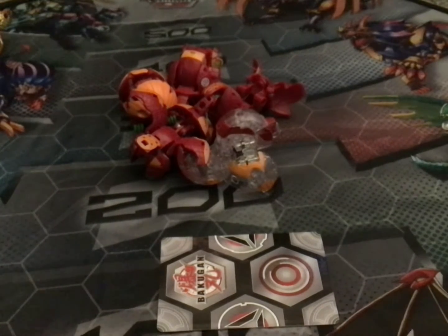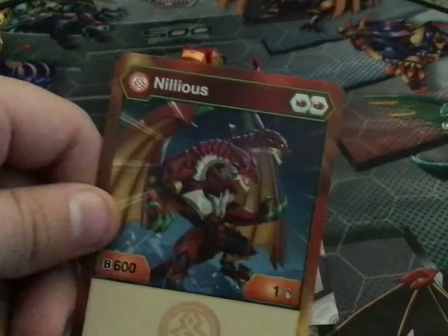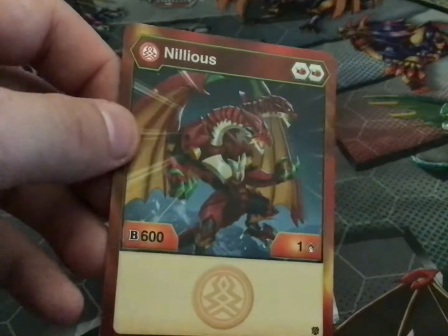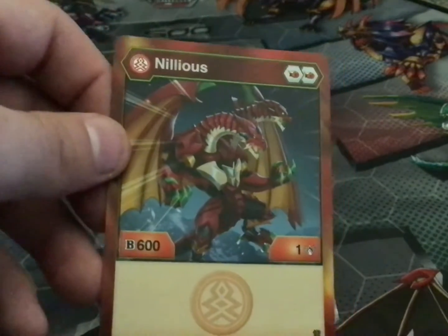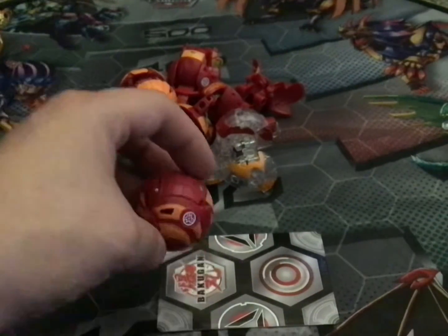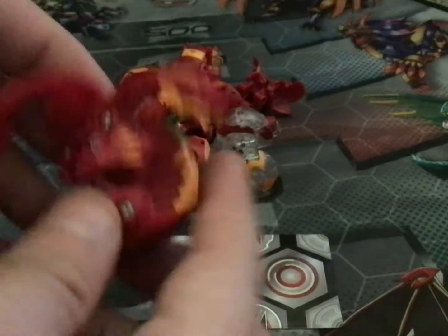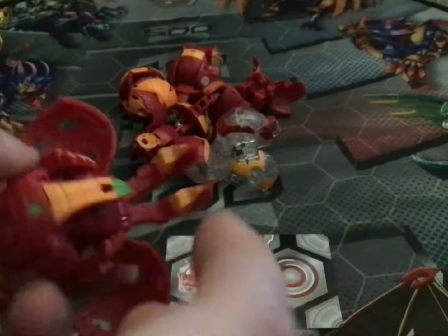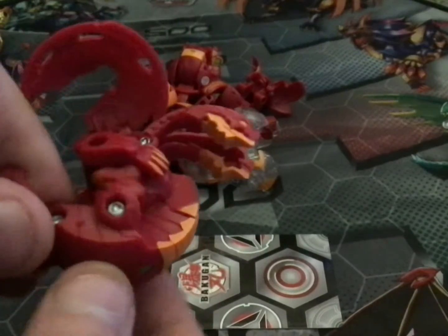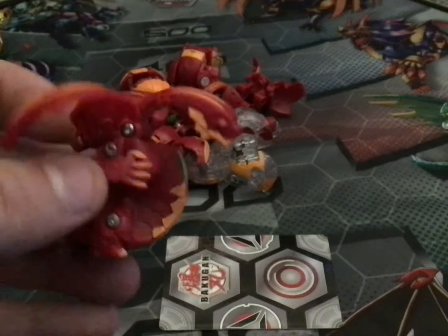Moving on to my third last Bakugan — Pyrus Nilius. This Bakugan comes with two red fists, 600 B power and one damage. This Bakugan is actually a little weird — I'll open him up. However, his head is completely loose — like it flops around — and his legs are also loose. So he's a loosey goosey.